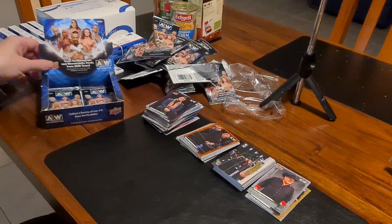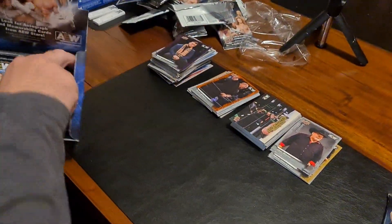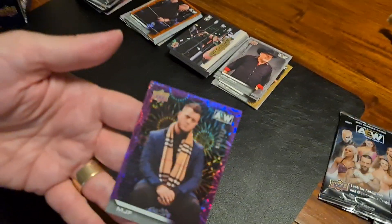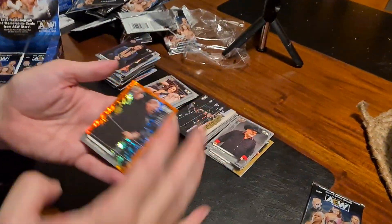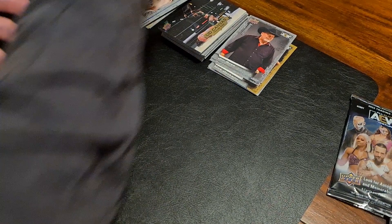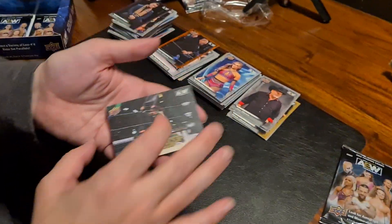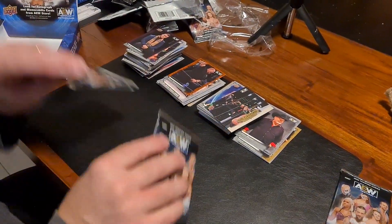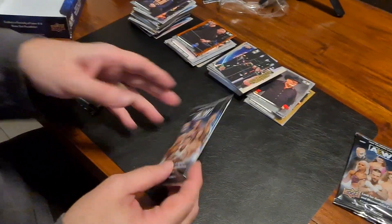Here we go with the Hobby Box, down to our final two packs. We've got some good hits already — MJF numbered out of 200 on the purple, a Paul White numbered out of 299 on the red, and Thunder Rosa on the gold UD Canvas. We've got some cool stuff, but these final two packs are normally where the magic is.